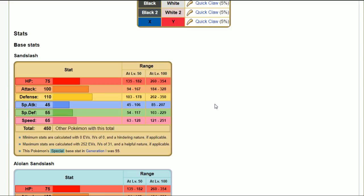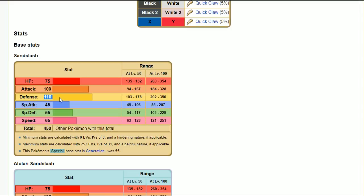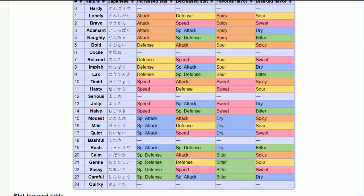Sandslash is a pretty awkward Pokémon. Alolan Sandslash with adamant nature, swords dance into ice shard is pretty brutal, but regular Sandslash doesn't have that priority. It's a question of whether you want to utilize defenses with a defensive nature. Quick note on the nature table — bold is plus defense minus attack, so if I call a physical attacker bold I meant impish. I always trip up on bold and impish. Adamant Sandslash gives 130 attack with great STAB earthquake, though impish gives extra defensiveness.